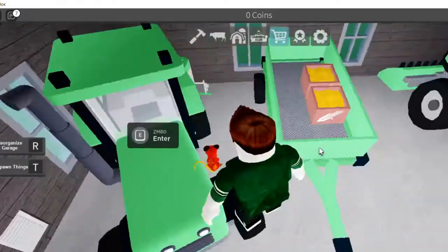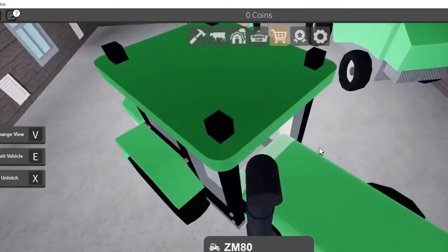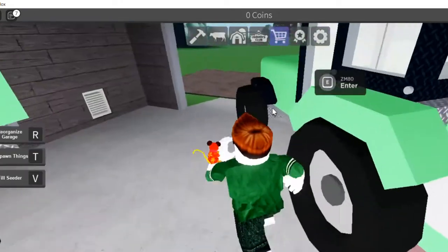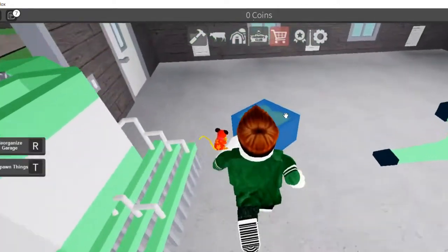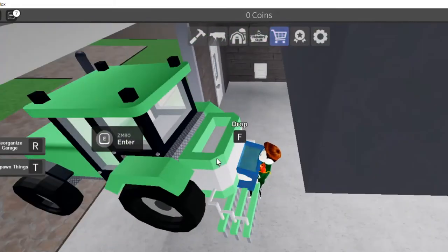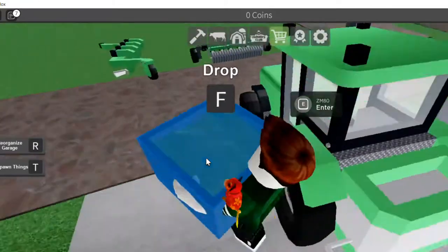Next thing we're doing is upgrading our field, and that's going to take a lot. We didn't fill our seeder up. We're going to fill it. I want to try it out here — I just can't fill it inside the garage. That stinks, but okay. We're good — we're just gonna jump down. We've got to get this field done. I want to upgrade my field a lot.